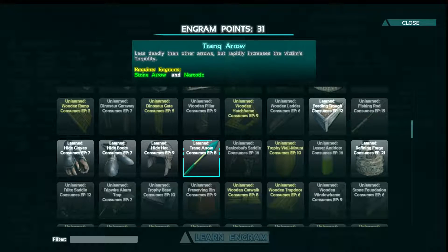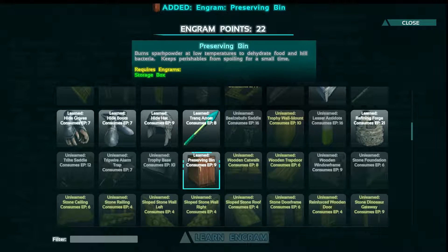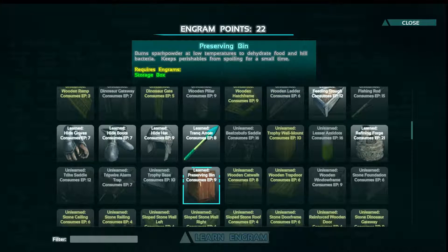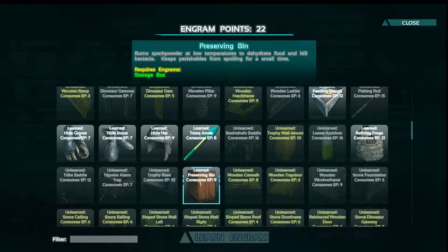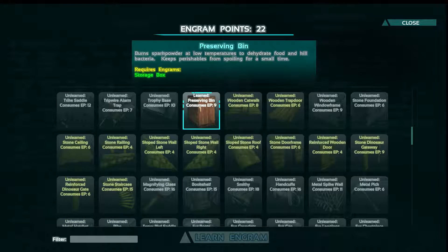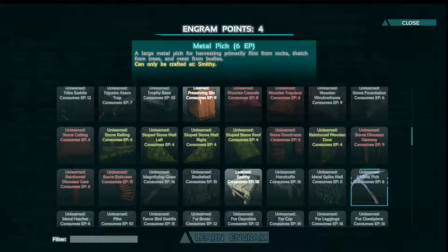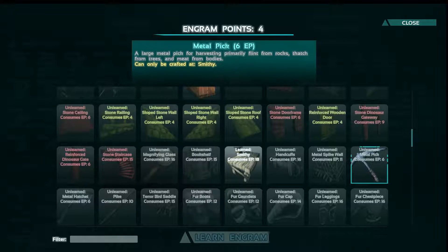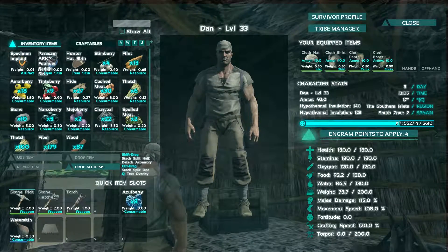Trike saddle. Stone foundation. We definitely need that preserving bin. Trophy base — I don't know what that is. Trophy wall mount. We need a farming bit. Bookshelf. Smithy — oh yes, we definitely need a smithy. We don't have enough for a metal pick — I should have got that. It's only one more level. Damn, that's so annoying. I thought I was going to get it.